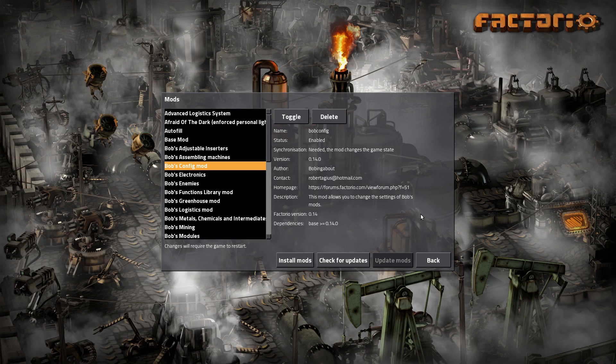Basically there are some things I need to change - there are no god modules enabled, so before I get to god modules I'll have to enable those. And there's something else I change - I can't remember what it is, it's something in the ores. I don't remember, but when I look through the config mod I will remember. Electronics is the electronic production chain - all the circuits and that business. The enemies are the biters. The functions library is where he stores everything. The greenhouse mod adds the greenhouse. The logistics mod adds the logistics stuff including all the belts and whatnot.